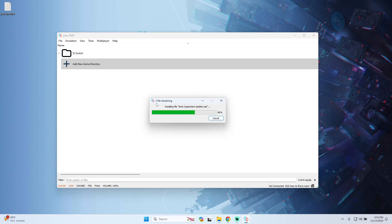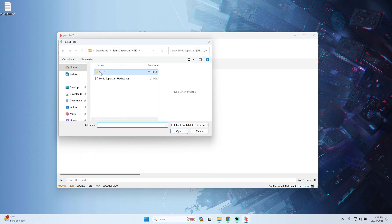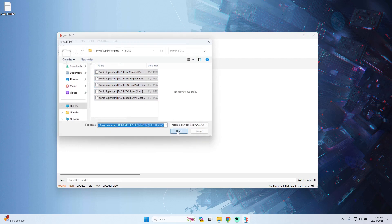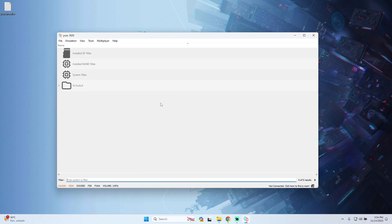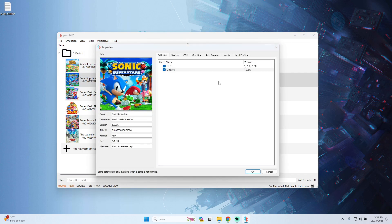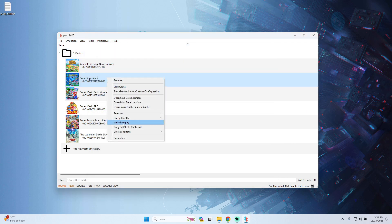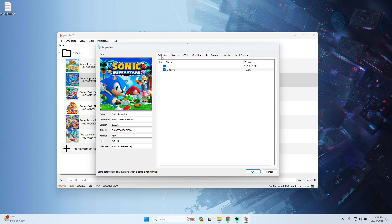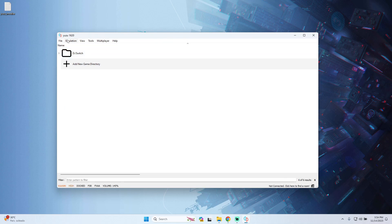Wait a few seconds for the update to install. Once done, go again to File, Install Files to NAND, navigate to the DLC files, open all the DLC and install them. You can right-click the game, go to Properties, and check the Add-On tab to see the installed DLC and their dates.